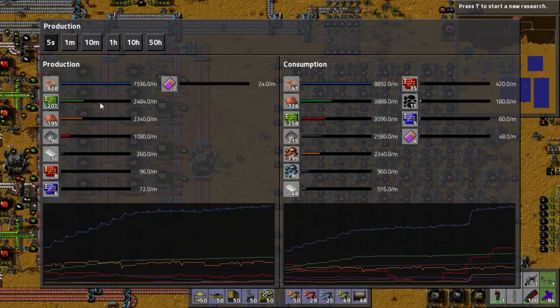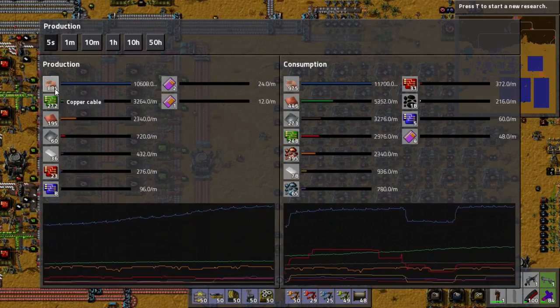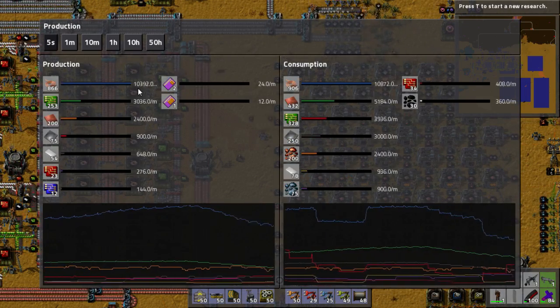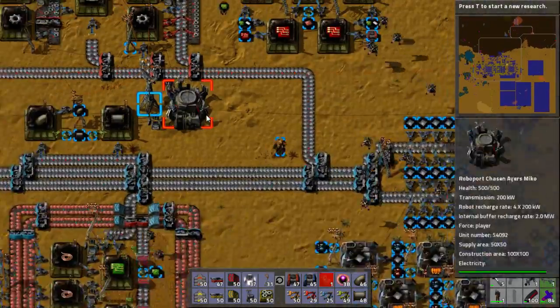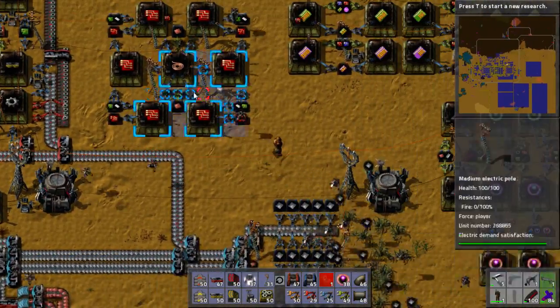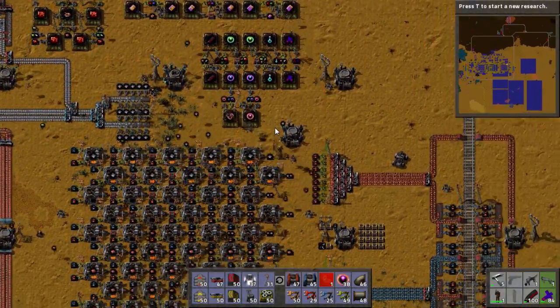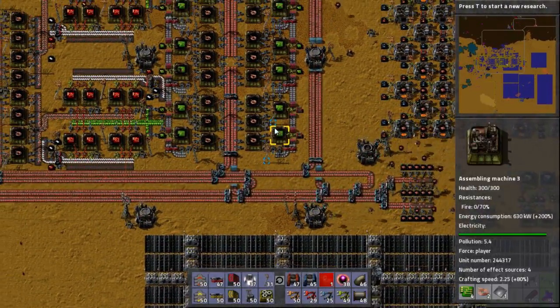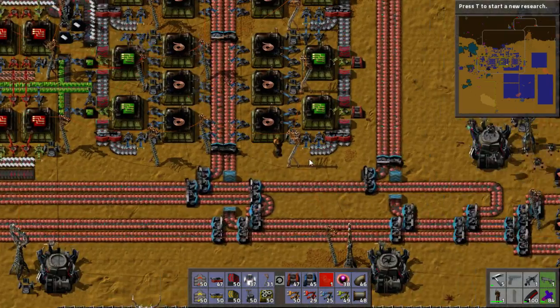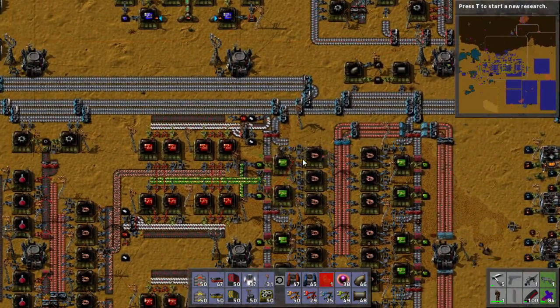Copper wire is off the charts — 10K. Yikes. I think this is probably where I'll stop the video. It's been really, really cool. This factory: impressive. It's blown me away. And it's been a little while since I've been truly, truly blown away by a factory. Well done to Gamkaroo — a very, very good factory.